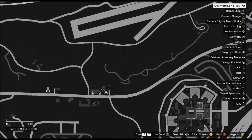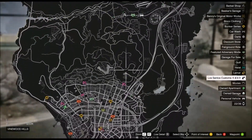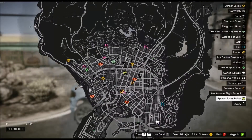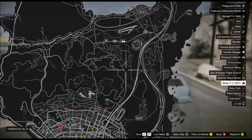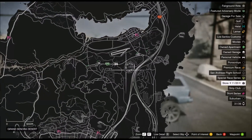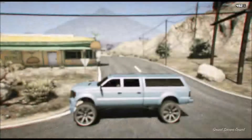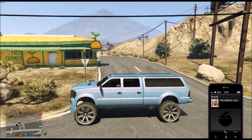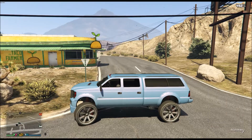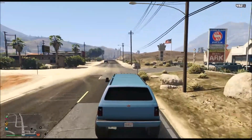Let me run you through where it is — there's the prison, there is the runway, and we are right here. The airport is there, the prison is there, and you need to be right there, because this is the second Sand King you can get.